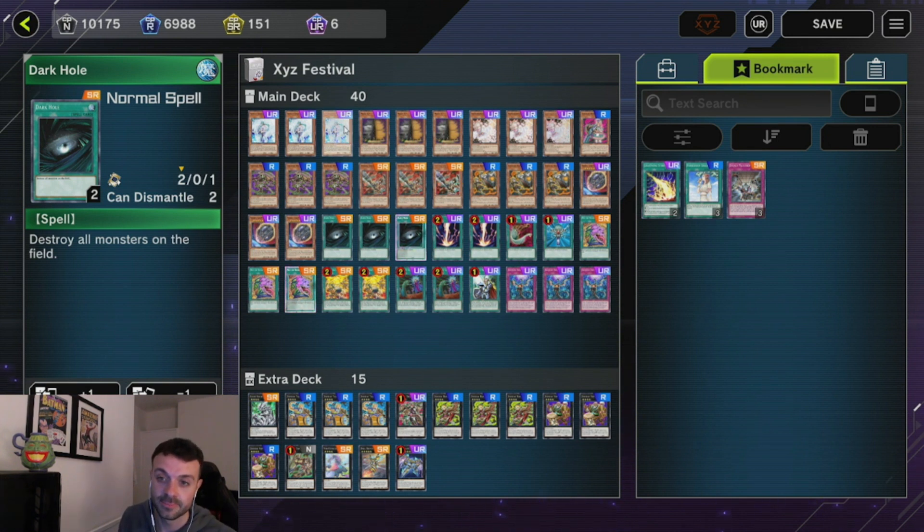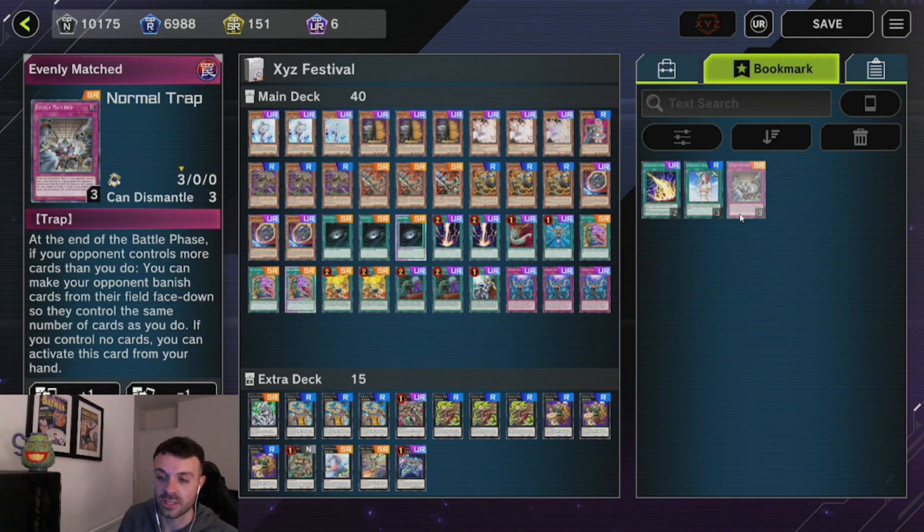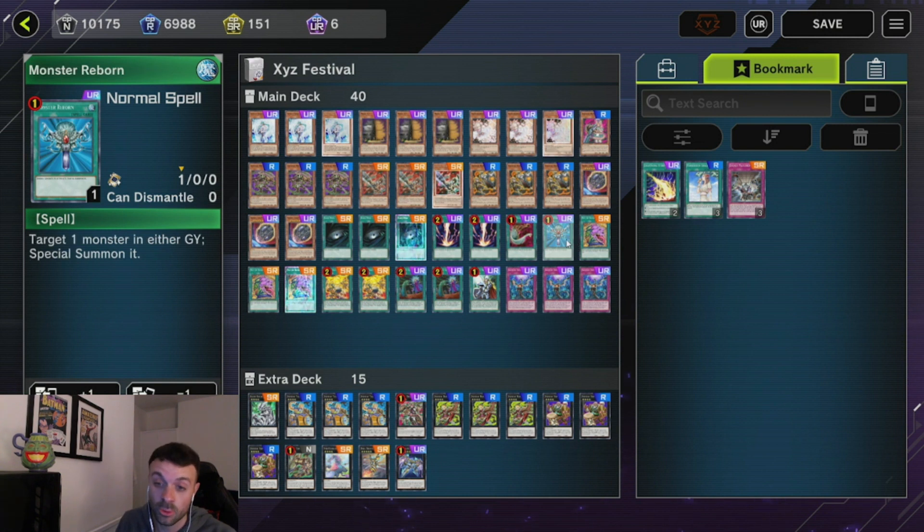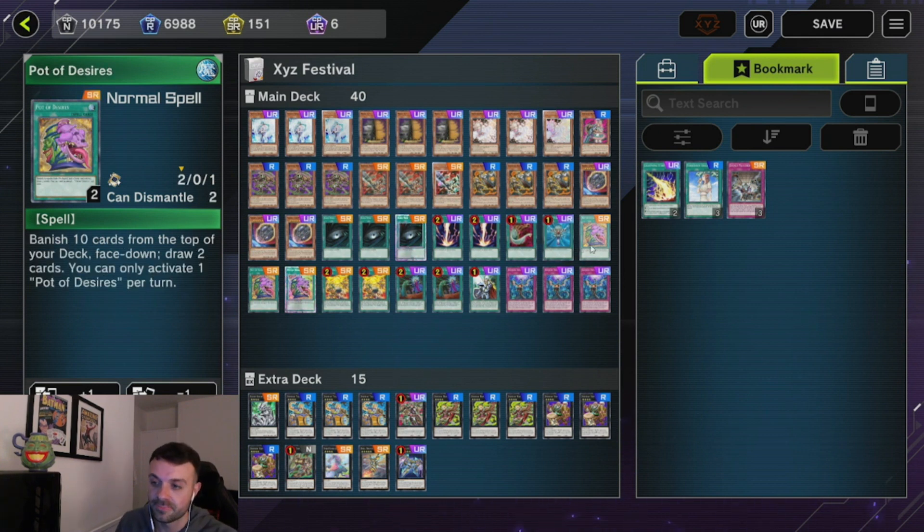The only card I think could be cut is Vela for a Chalice, but Lightning Storm, Chalice, and Evenly are all really good cards for the format. One Duster just to blow out back row now and then — you don't really need it, but it's nice going second. Monster Reborn I think is really important; it's another way to play through disruption, and sometimes it steals games a bit quicker. It's a one-off and unsearchable — if you see it, great. Going second it's just another way to win quicker or play through disruption. When you're grinding volume games on ladder, you're going to see it and it'll put you up like 500 medals.